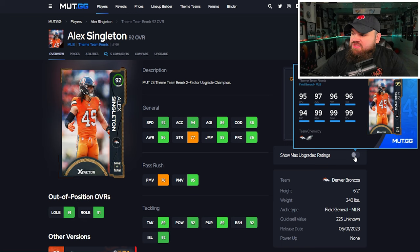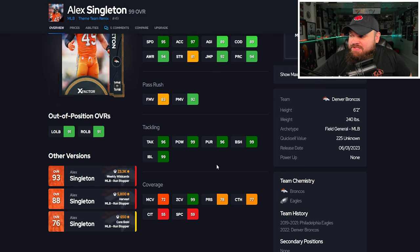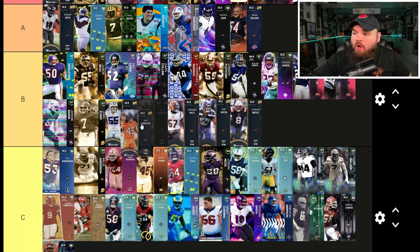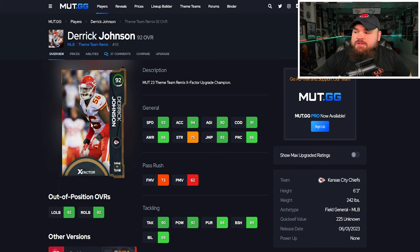After that we have Alex Singleton — showing max upgrades, can be up to 97 speed, 94 play rec, good power moves, finesse moves 83. Block shed and impact blocking are literally perfect, and he has 99 zone coverage which is amazing. For traits, no big hitter and play ball in air balance. He is a zero AP lurker linebacker — he's going right alongside the other theme team remix guys in B tier.